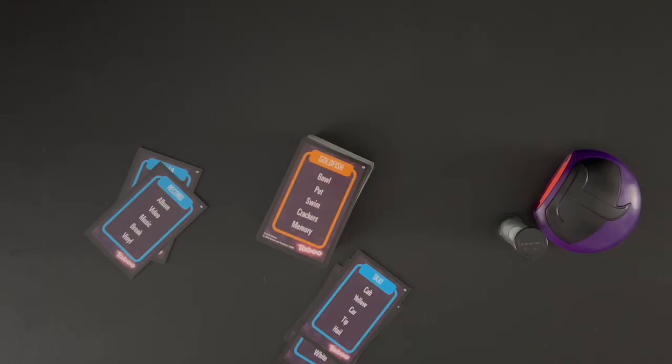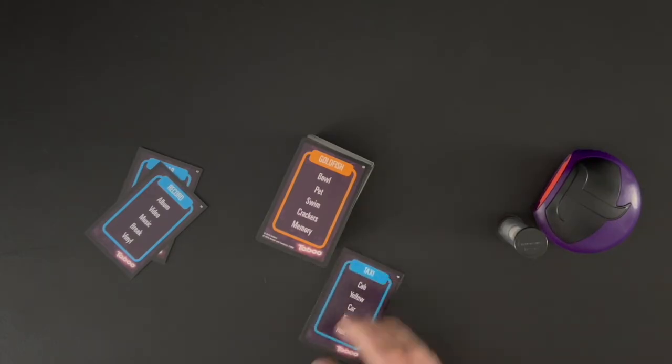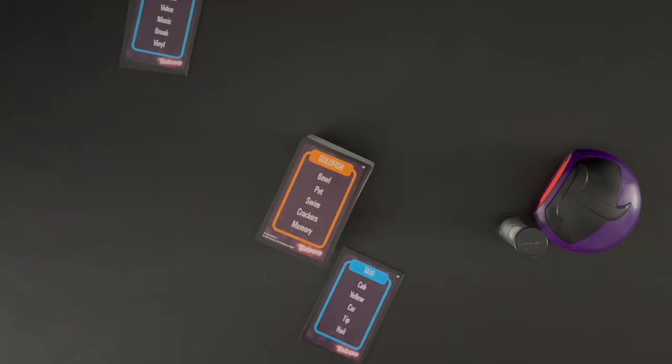Once the timer runs out, the turn is over. The describer's team will keep all correctly guessed cards. The opposing team will keep any cards that got buzzed or skipped. Once all players have had an equal amount of turns to be the describer, the team with the most cards wins the game.